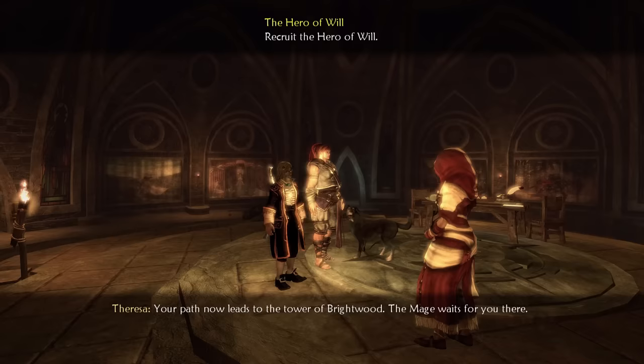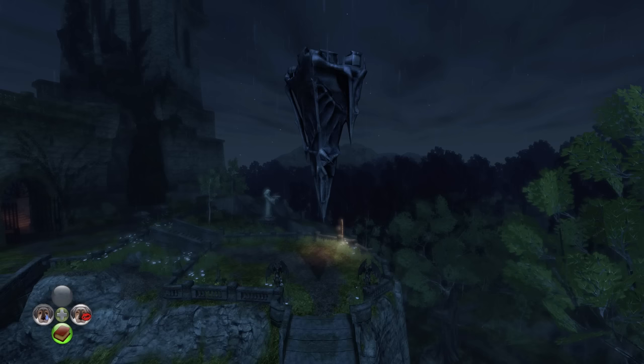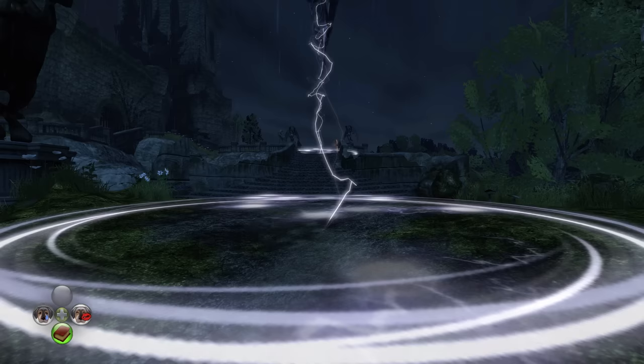Enough sidetracking - I head back to the guild to get my next task and right away I'm sent to Brightwood to track down the second hero, the Hero of Will. It's not as smooth as meeting Hammer because as soon as I arrive I'm met with floating shapes and Spire Guards.